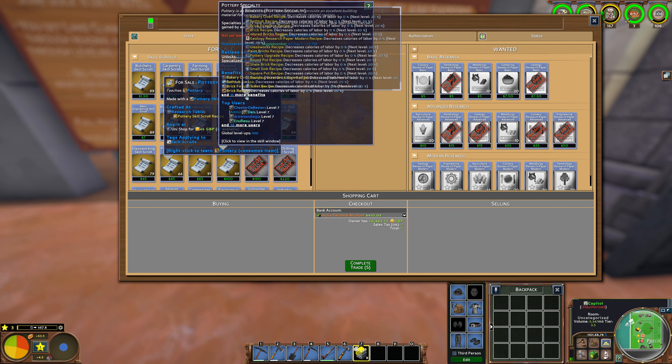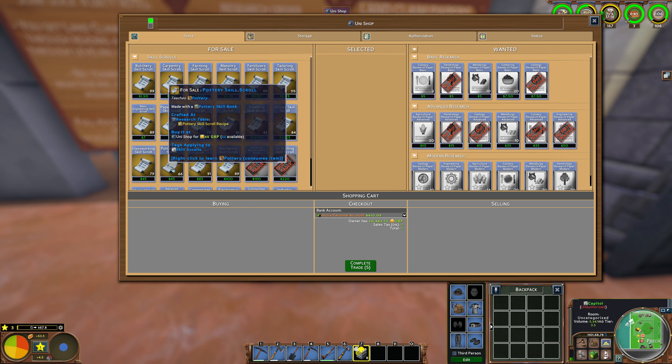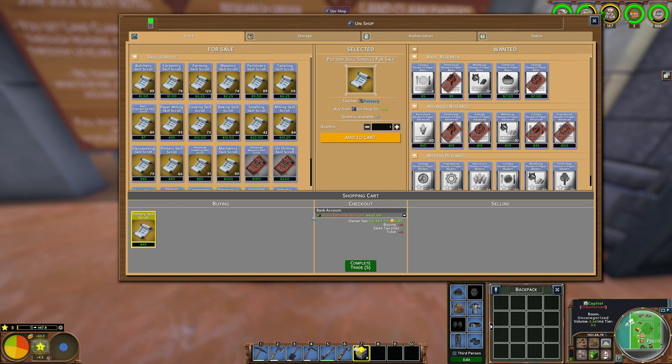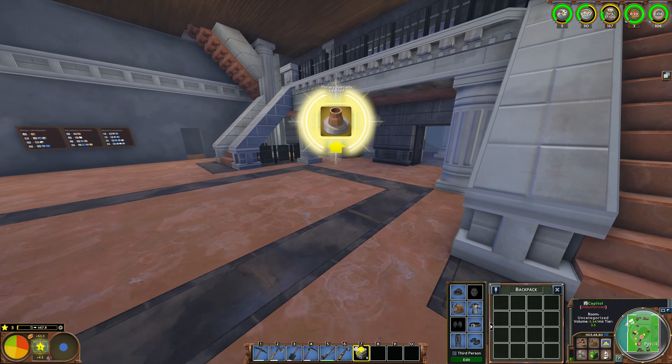Just as I said, to make anything with pottery — looking at the paint bricks recipe, it shows pottery zero, which literally means I just need to learn the skill. It's 45 pounds, so not crazy expensive, but considering our finances it's always expensive. I'll buy it and learn it, but I will not put my star into it, which is the key element, because we have a lot of people doing bricks already.